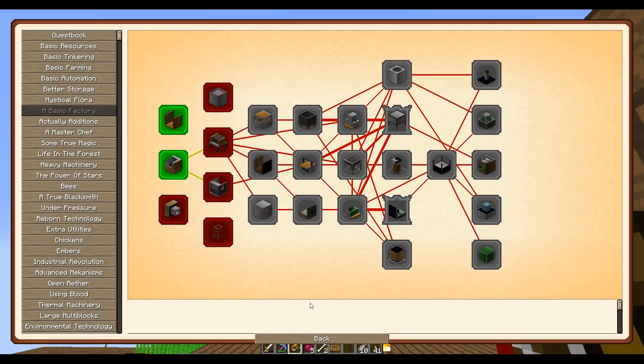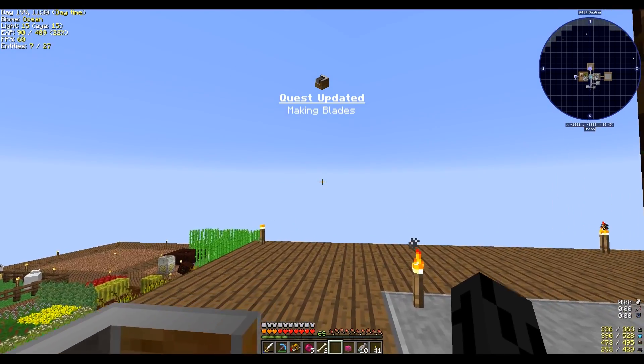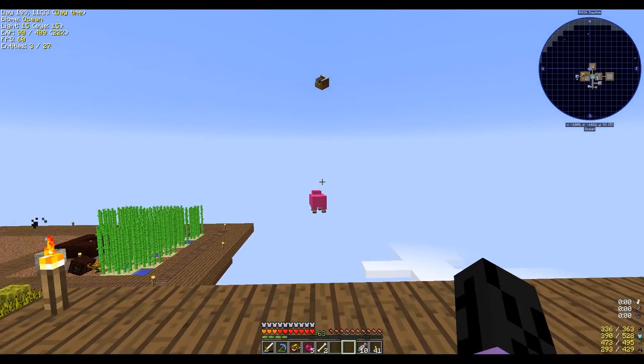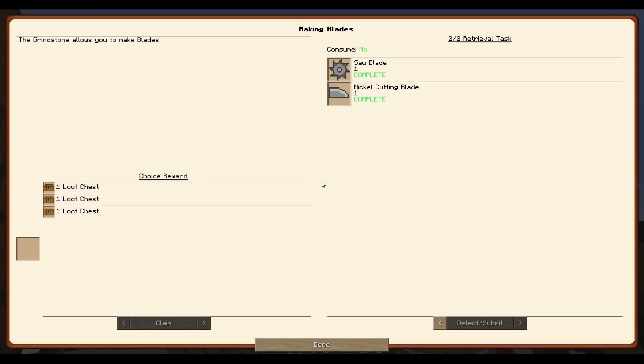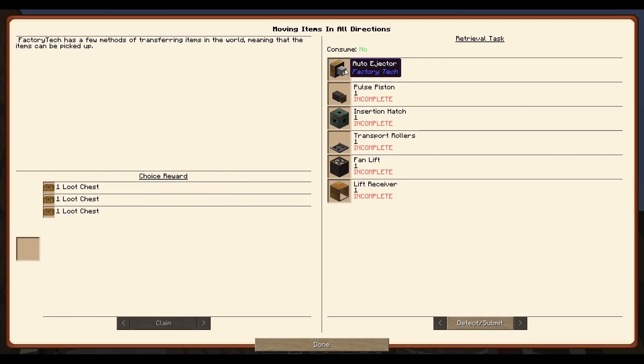Now we claim the middle one. What do we get? Direct decorative pink sheep. The quest rewards are still useless despite having three choices for everything. Moving items in all directions: we want to make an auto injector, an auto ejector, a pulse piston, an insertion hatch, transporter rollers, a fan lift, and a lift receiver. I will be back when I have all of those things.